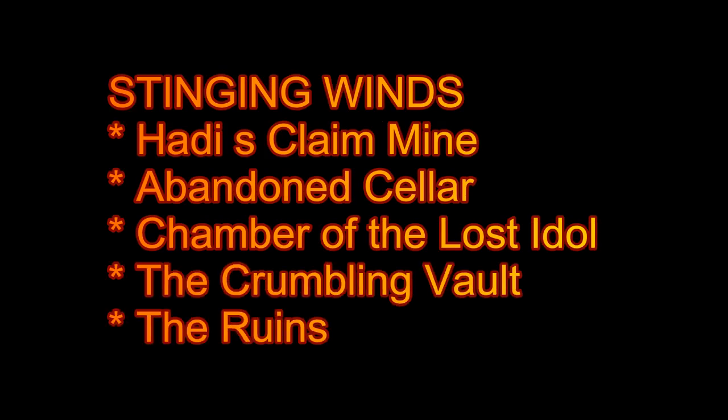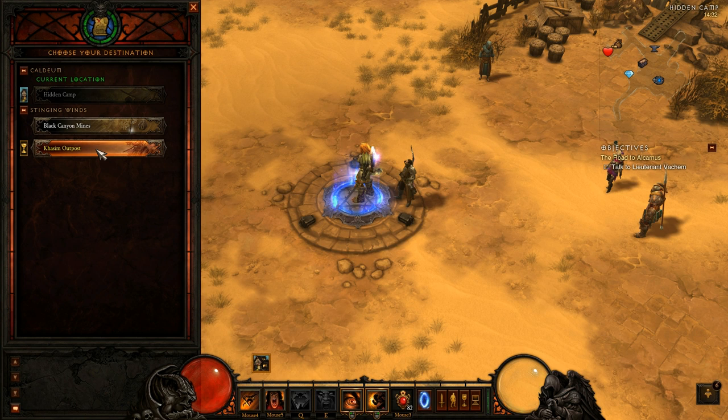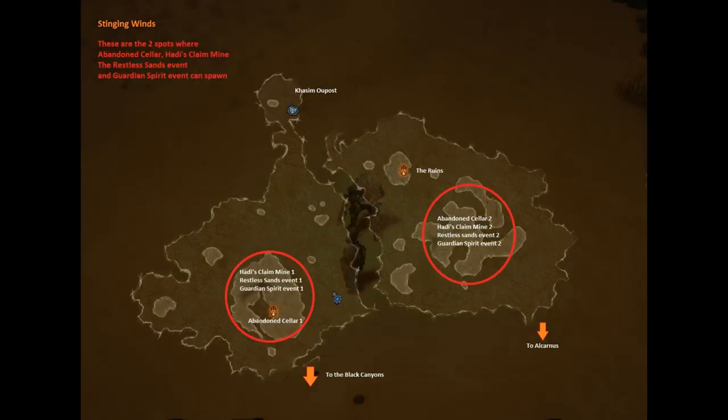Okay, next field - Stinging Winds. It is basically two fields in one that you need to explore in order to get all the dungeons and the events that are going to be up in this field. This is the minimum quest that you need to get access to the Qasim outpost, and you are going to end up in between both of the fields. Here is a map that I made with all the spawn points that I found on one map, so don't get confused about so many dungeons being up at once. I did not get the Chambers of the Last Idols on the right field - I only assumed that it can be at the same spot as the Crumbling Vault, so don't pin me down on that.